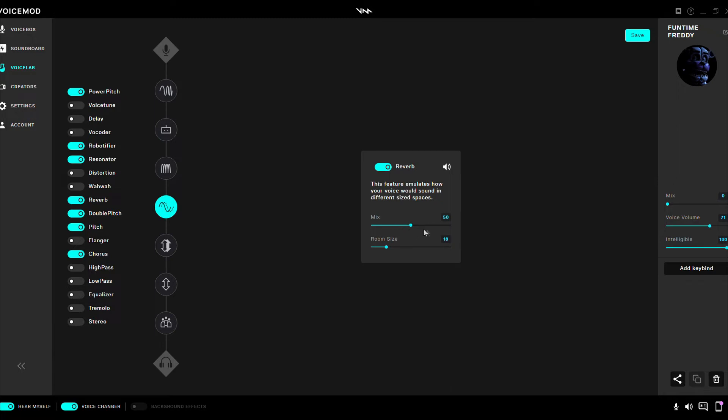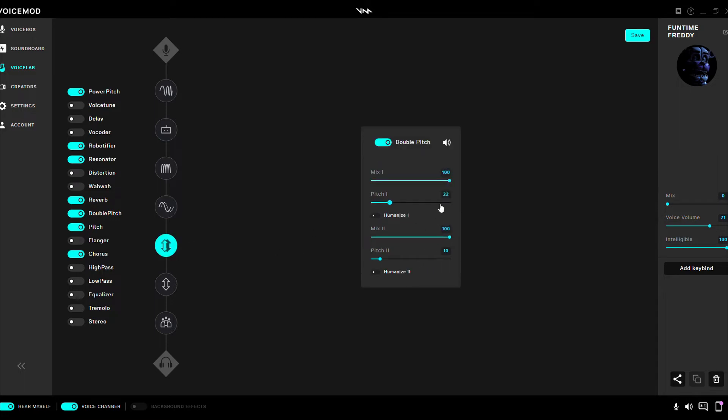Reverb: mix 50, room size 18. Double Pitch: mix 1 at 100, pitch 1 at 22, humanize 1 off, mix 2 at 100, pitch 2 at 10, humanize 2 off.